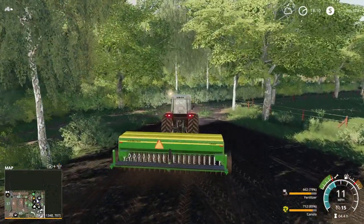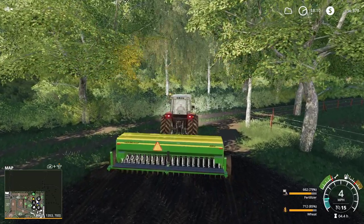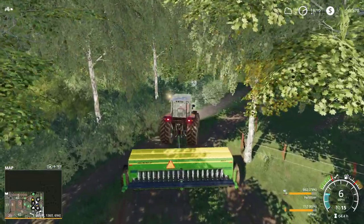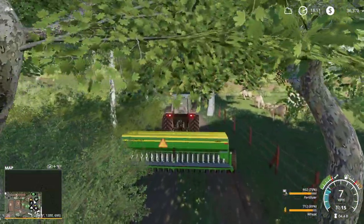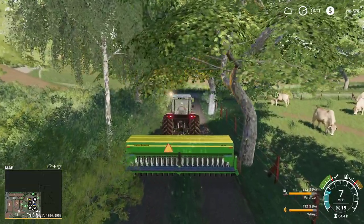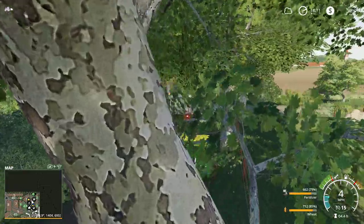Okay, so we're off to the next field. In that field we're going to plant wheat. Let's try to sneak down the alleyway here, nice and slow.